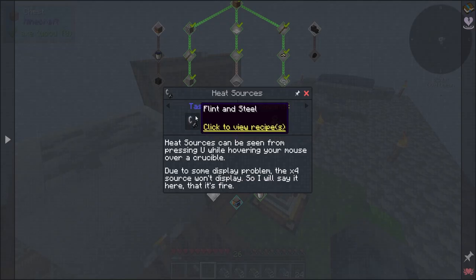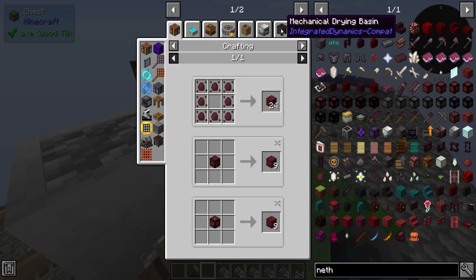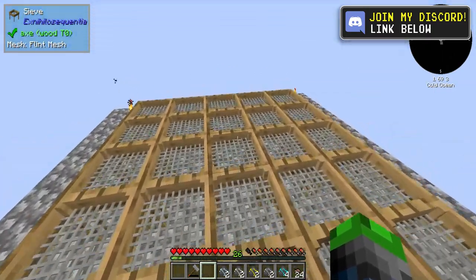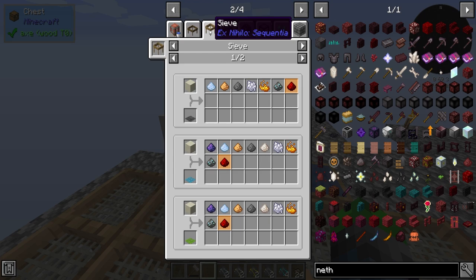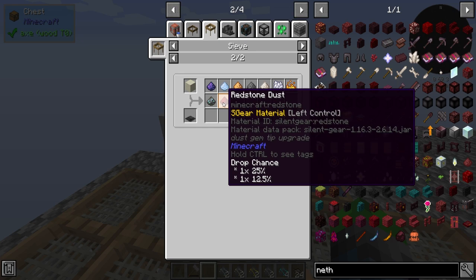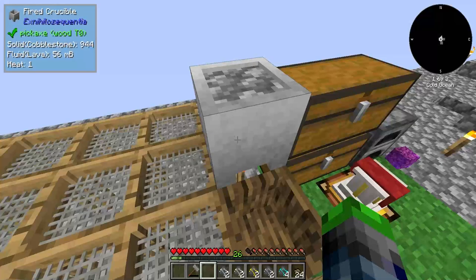We need to work on a heat source. Getting netherrack is actually not that difficult — we need to get some dust. If we look here for netherrack, we can go to the fluid item transformation: fill up a wooden barrel with lava and click it with redstone to get netherrack. To get redstone, go to the sieve and do it to dust. Netherrack mesh gives a 25% chance of dropping emerald too.